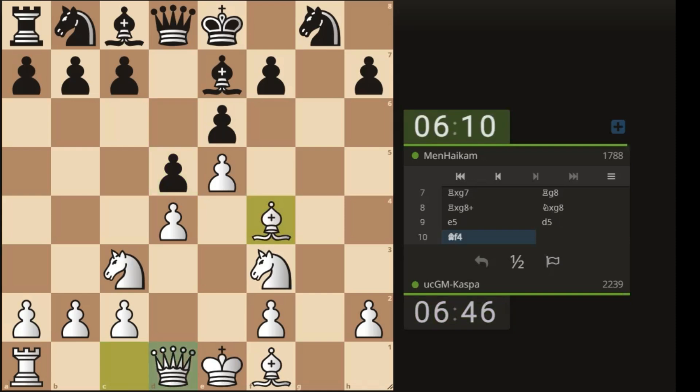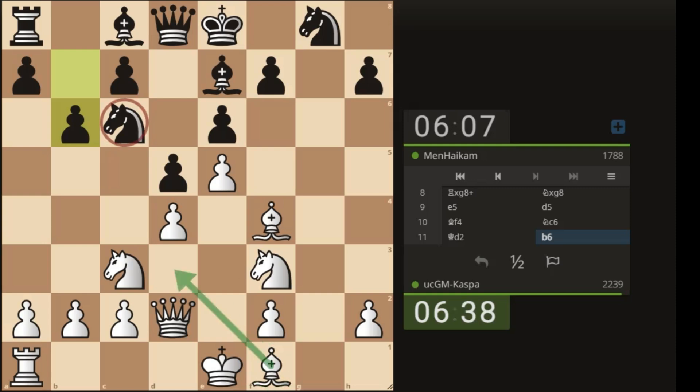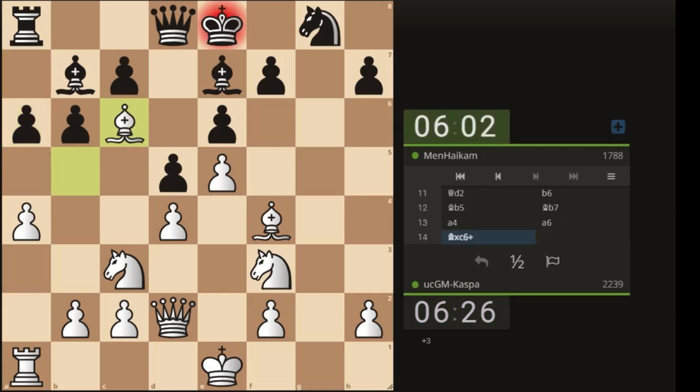The two bishops — beginning with the dark-squared bishop, putting it on f4. Bishop f4, then queen d2, then castle long. Knight c6 — queen d2, preparing to castle long. Pawn to b6 — I hate that move. Because of the knight on c6, let me go bishop b5 pinning that knight. Bishop b7 is coming, but I have a4-a5. After a6, I'll just take the knight and simplify the game.